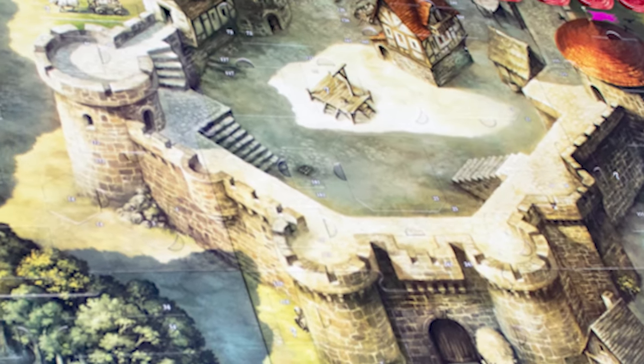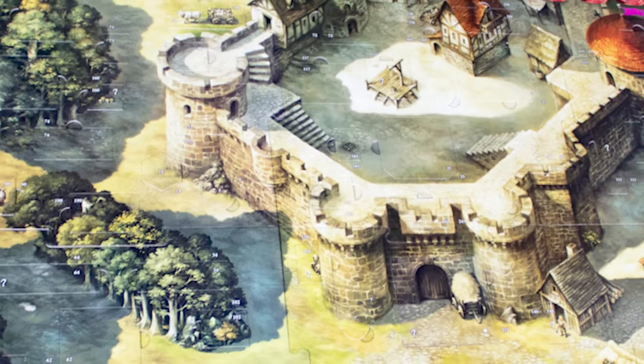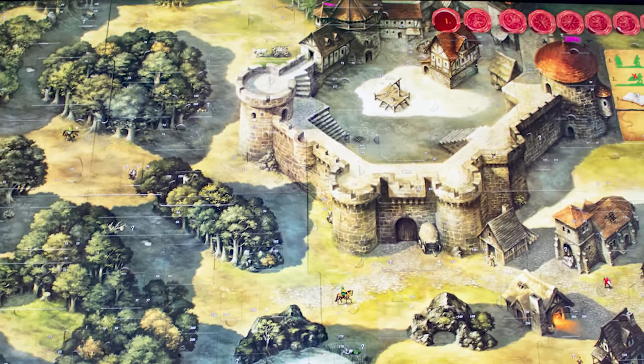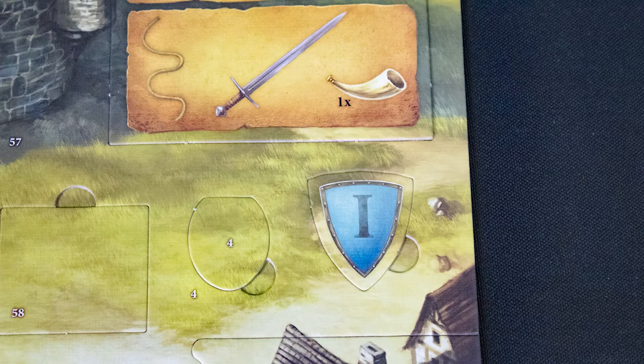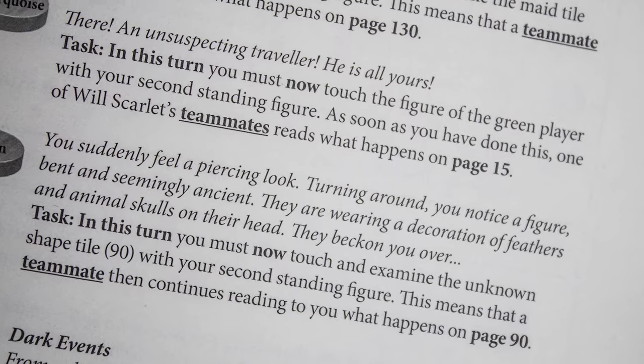Once all discs have been drawn from the bag, place them back and begin a new round. Wholesome is a word I would use to describe The Adventures of Robin Hood — it's not a grim dark adventure but a classic romp through the tropes of Robin of Sherwood. The game comes with a tutorial and eight other missions. If you play again, you can flip a marker over and use new encounters in the book. The story writing is a bit hokey but perfectly appropriate to the theme and complexity of the game.